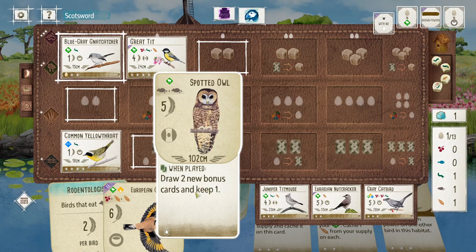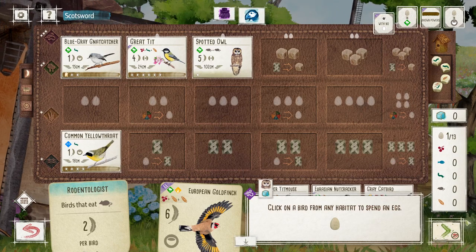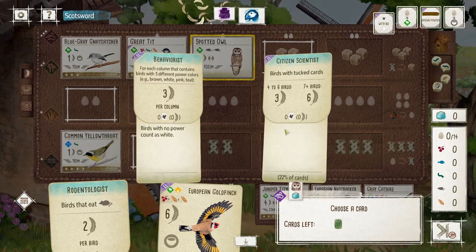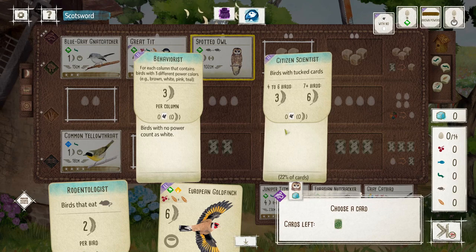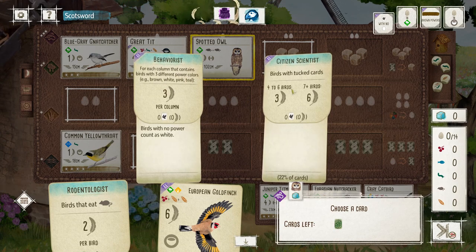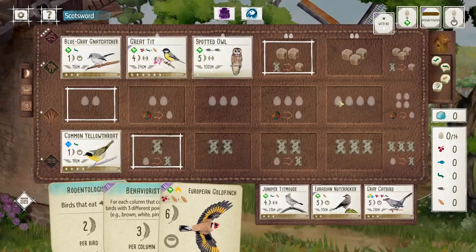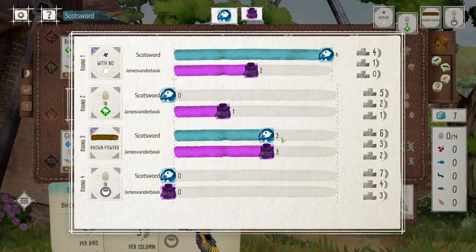I haven't got the food to play the finch. Do I force down this owl? I can win the end of round. Do I pick up the tip mouse? I really need this tip mouse — do I just get the owl down now, get food, play goldfinch next turn, and then just keep digging? I think I'm going to force this. I mean, I win the end of round, which is really nice. Behaviourist isn't going to work with this column, but insect scientist isn't going to work either. I'd rather pick up behaviourist — I think it's more likely I can get that to work.